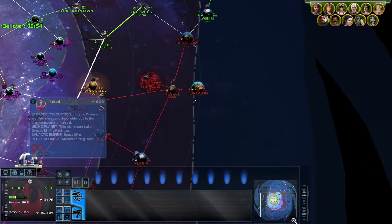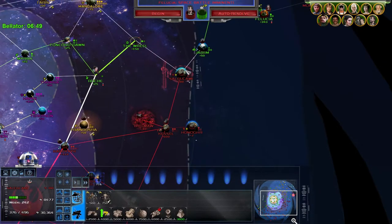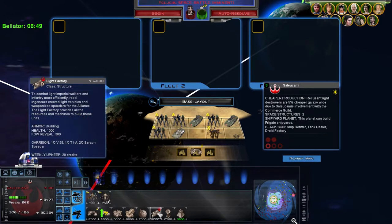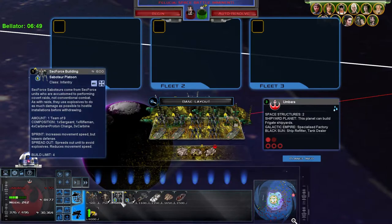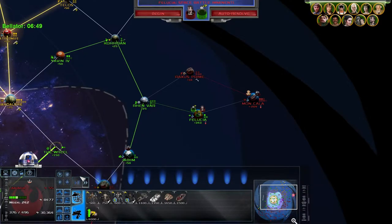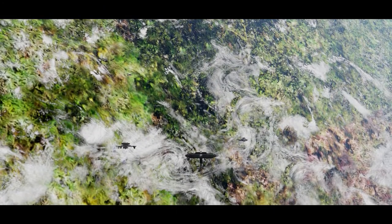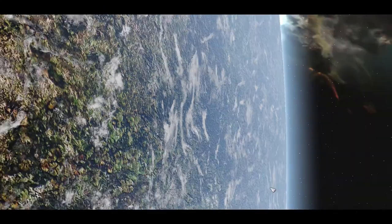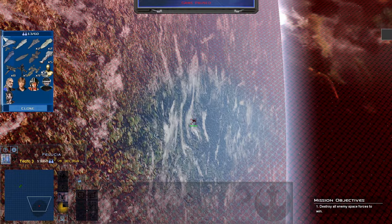What troops do we have? Saleucami, you can't get a tier two — that's okay, let's just get... Did I get an infiltrator academy on like Umbara or something? I did. Spec force building saboteur platoon — vehicle saboteurs. I do need to build Coda's militia because apparently they're really good. Let's begin — battle for Felucia.